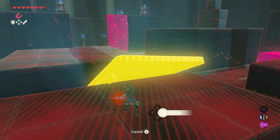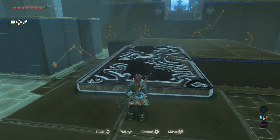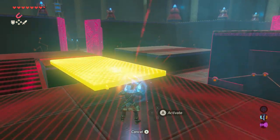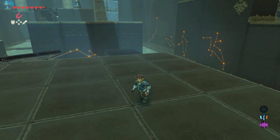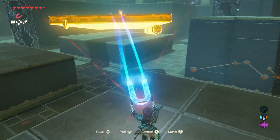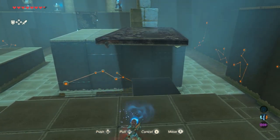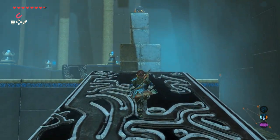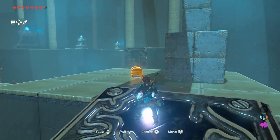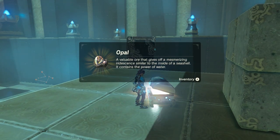Use your magnesis rune, pick it up, and place it somewhere between these two little islands. Pick it up again — oh, that didn't go as planned. Let's try again. Just put it on there — perfect. Now climb up on top; on those blocks is the last treasure chest of the shrine. Get your magnesis rune to bring it down, open it, and an opal is inside.